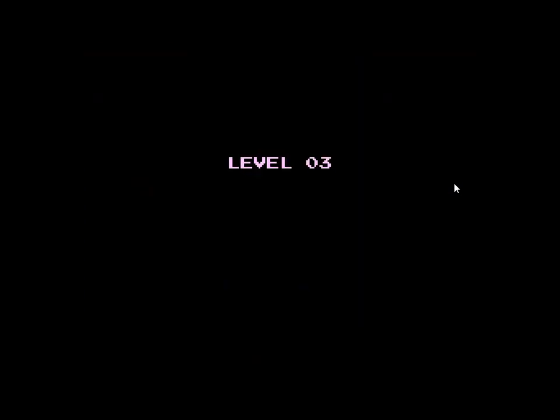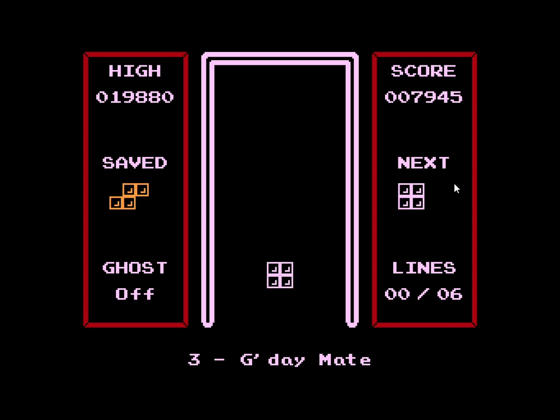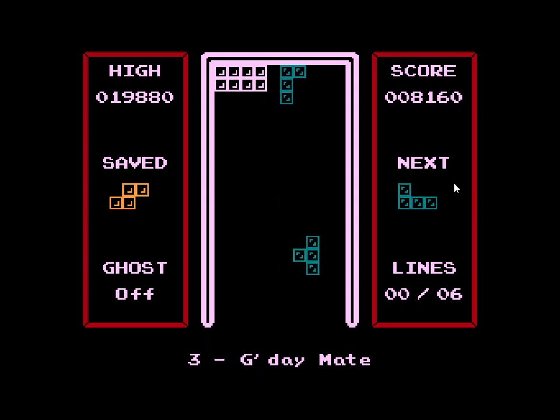Level three — upside down. My score's going up. What was that high score? 18,000 something, was it? Something like that. Good eye, mate. So we're on that level. Difficult for me to see where it's going to line up, especially upside down.